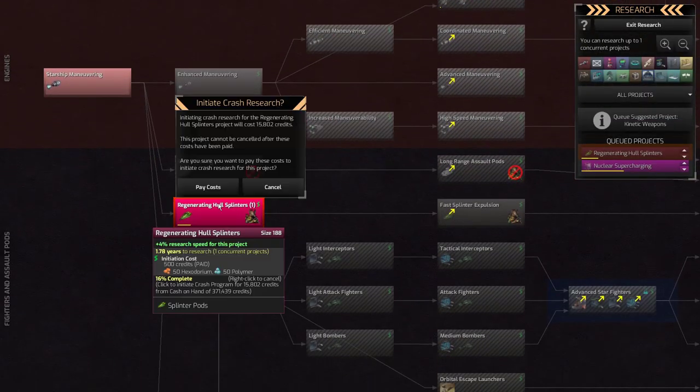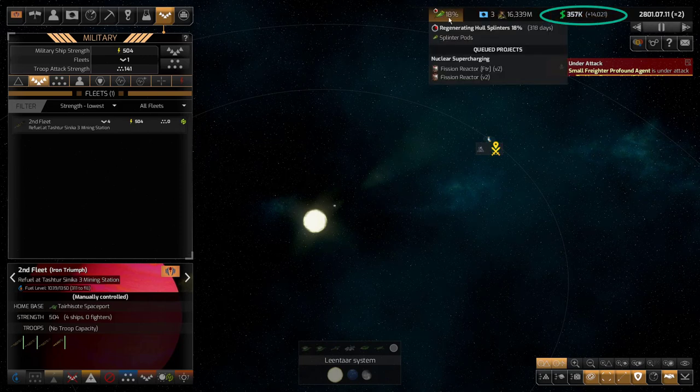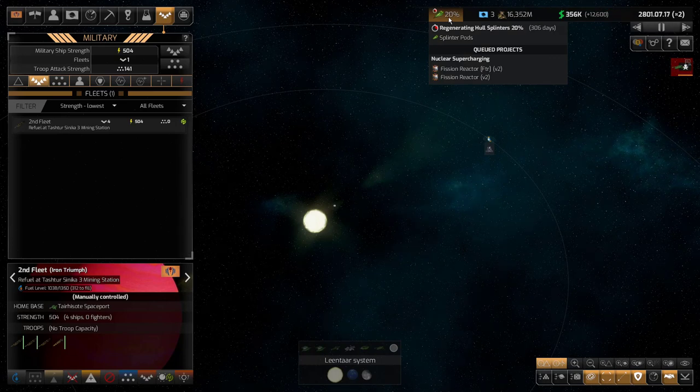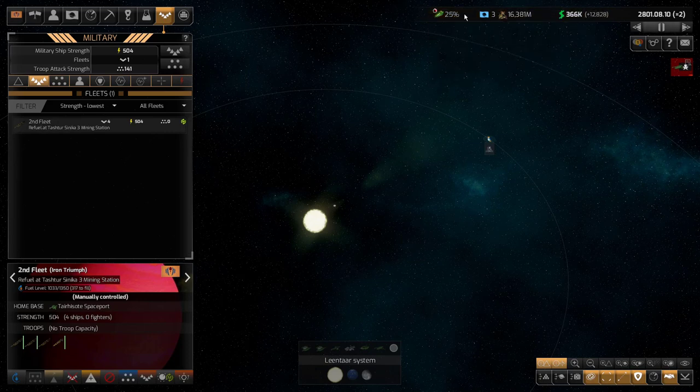Let's crash this — I don't think it's going to be too expensive. 15,000. When you have this much money and you're making 13,000–14,000 per year with 300,000 credits in the bank, definitely crash everything — at least everything that's tier one, two, or three at this point. Because there's really no downside here. You're making plenty of money, you are behind in tech, and crashing guarantees there's no event that resets the research to 1% or 5%.